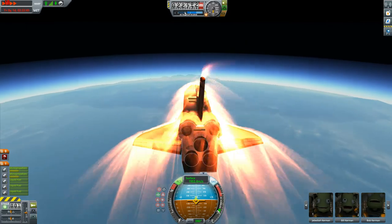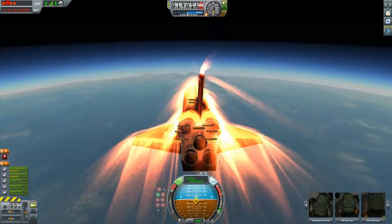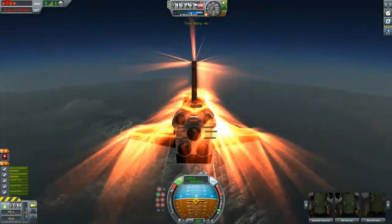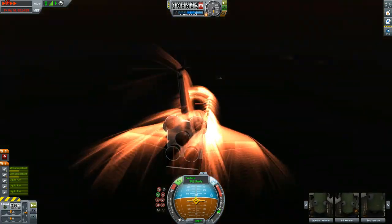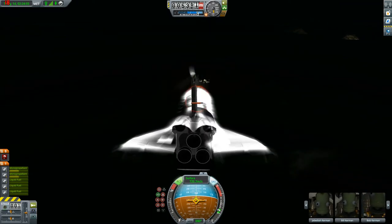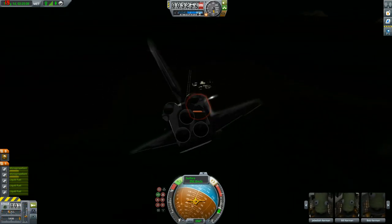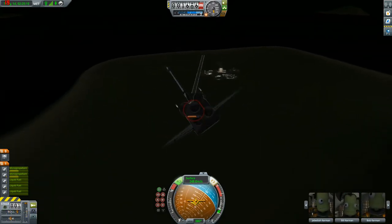We're slowing down a little bit too much, but actually I think we're fine. Once we get over those mountains, as long as we're still going at a decent speed we should be able to get to the space center. It's going to get a little bit dark soon. You can see the lights from the space center over there. It's going to be tight. Let's deploy the landing gear — we're still going a bit fast but we'll be fine.